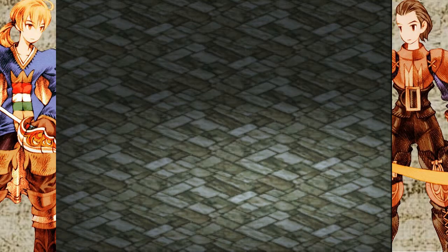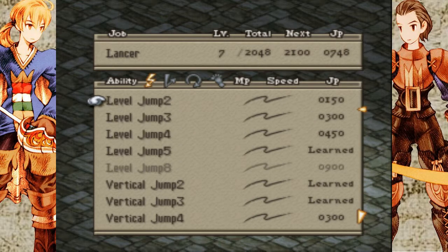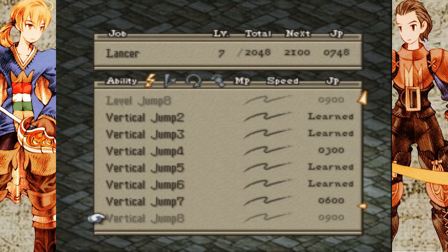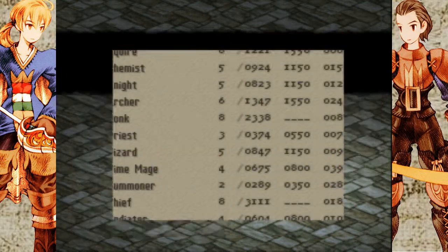For Tim, I was going to teach him Vertical Jump 7 but I'm just going to save up for Vertical Jump 8. The way these jump abilities work is that one of them kind of includes the use of all the previous ones, so all you really need is the highest level of each one — that's why I've been doing that.